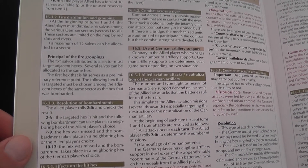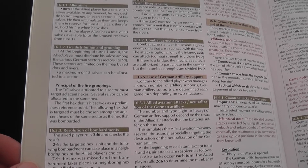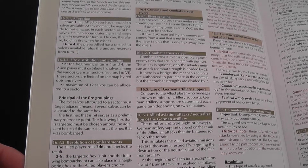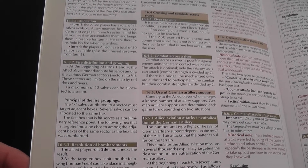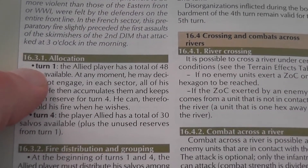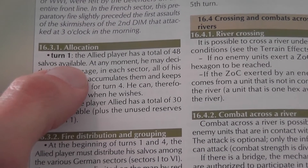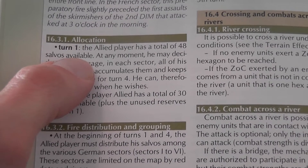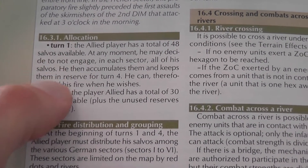Let's start from one of the last sections of the rulebook, but the very beginning of the game. The game starts with the Allied player launching artillery attacks against the German player. At the beginning of turn one, the Allied player has a total of 48 salvos available — 48 attacks which are resolved individually. Yes, there is a lot of attacks you need to resolve before the game even starts.